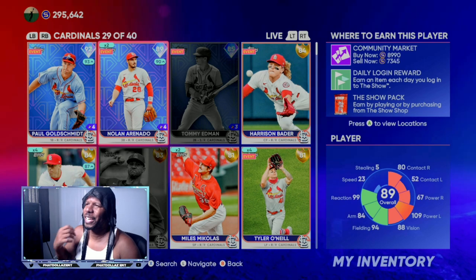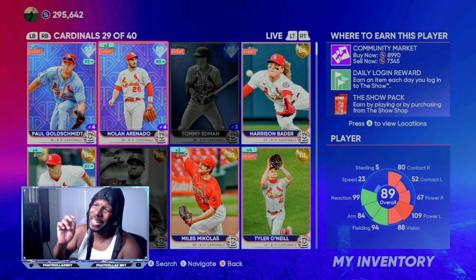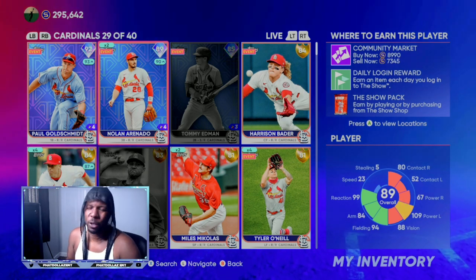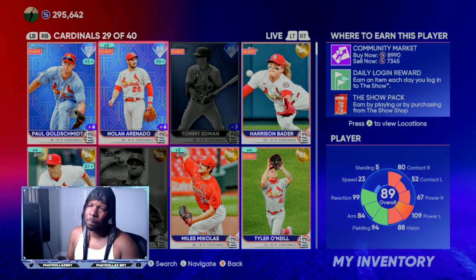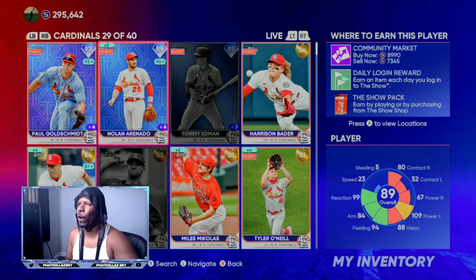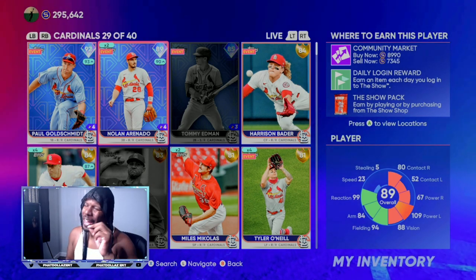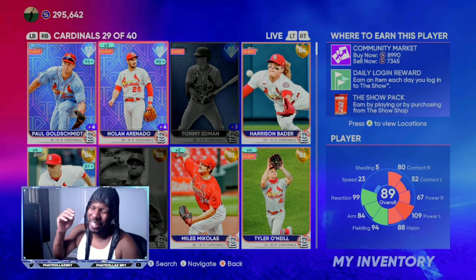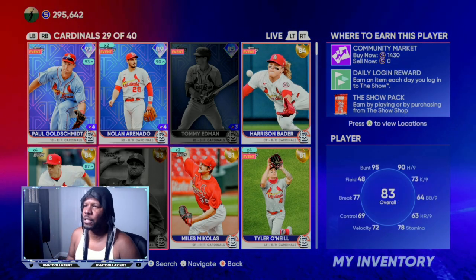Now with certain cards in the game that are performing very well, like this 89 overall Nolan Arenado — if you pull him out of a free pack, whether it's conquest or the mini seasons method, some players you don't want to sell right away because this 89 overall can easily go up a plus two at the next roster update, and that 89/90 can easily double to about 16,000 to 17,000 stubs.